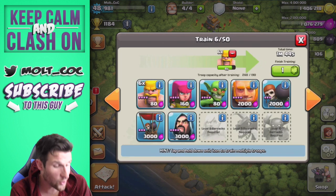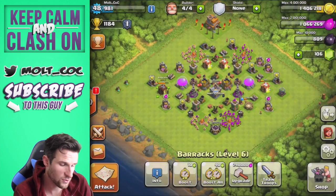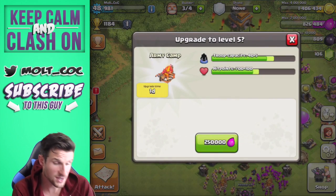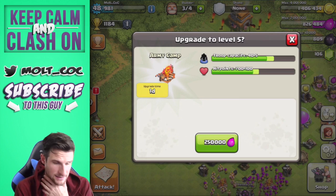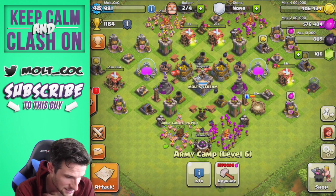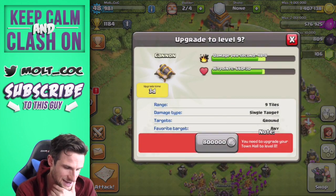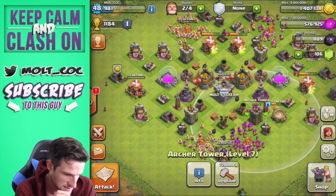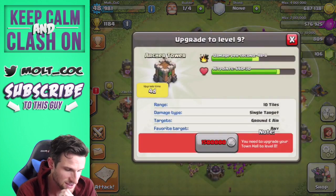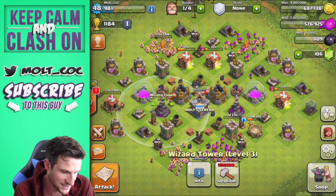We'll fill up with barch and then upgrade some stuff. We've got 1,400,000 gold and four builders available. First, let's upgrade this barrack to get it up to the level of the others. Can we upgrade army camps? Yes — upgrade army camp, it's level four while the others are level six. I can't believe I didn't realize that — the army camp has been so small this whole time! Our cannons are maxed out. Our archer towers are at levels seven and eight, so let's go ahead and upgrade this one — three days left — and that'll max out our archer towers for Town Hall 7.